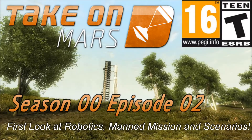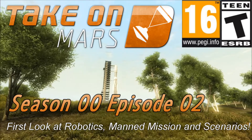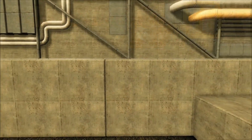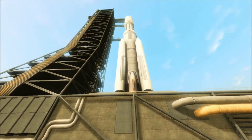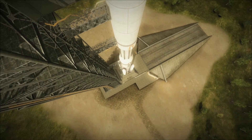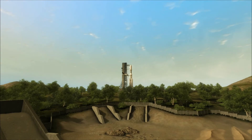T minus 60 seconds and counting. All systems are go. T minus 30 seconds and counting. We're about 30 seconds from the launch of the Mars X-Transfer Shuttle. We've got to go for auto sequence start. Hand off to the shuttle's onboard computer. Shuttle computer now in full control of all critical functions.